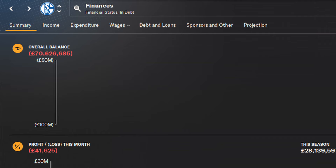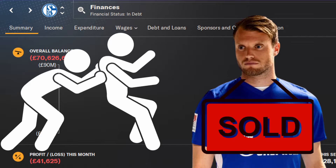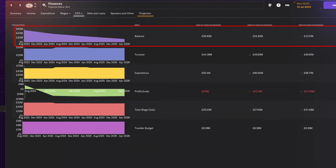That takes us to step number seven, where we'll look at the finances of our club. You might have already planned a big transfer window, but it's important to check your club's financial status to see if they can support your dreams, or if you'll be forced to sell some players. Don't just check the current overall balance — head over to the projection screen to see how your club will fare in the upcoming seasons, to make sure you're not sailing on a sinking ship.